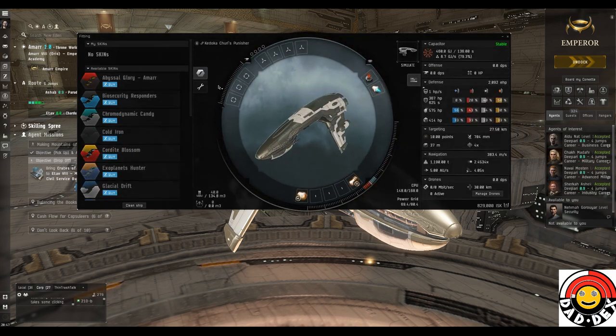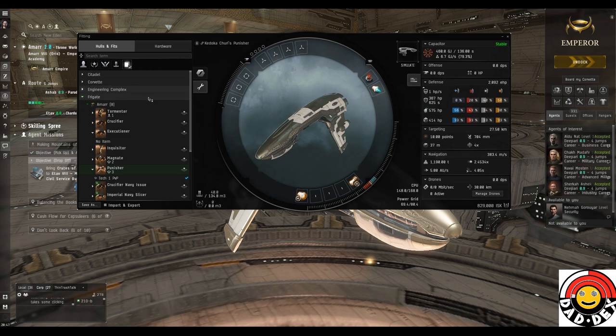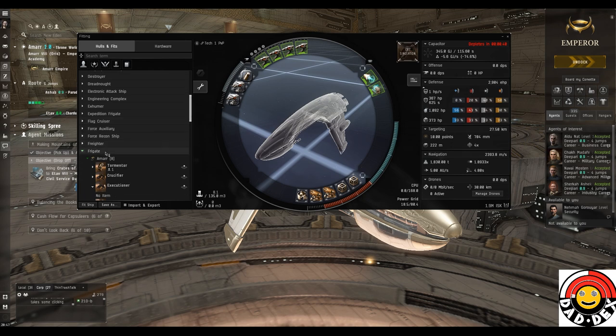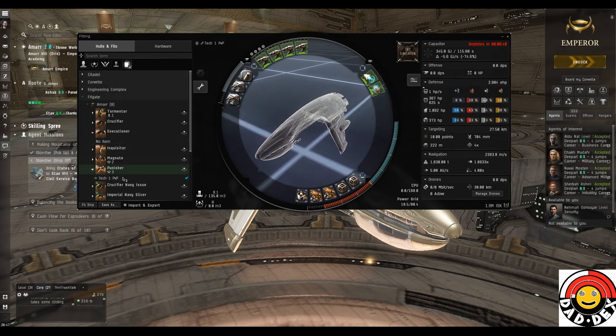I'm going to give you a quick overview of fitting a ship and some of the tools we can use - I will do a dedicated video going into more detail. Here we have the fitting window. This box restricts what's shown to ships and fits you can actually fly skill-wise. There's one community fit available with my skills; if I switch off that filter there are a couple more, but the only reason I can't fly those is because I can't fit an armor repairer yet.